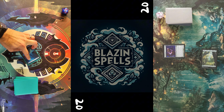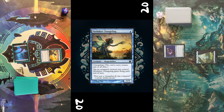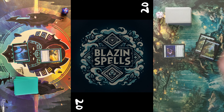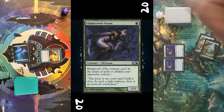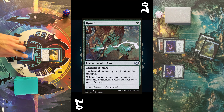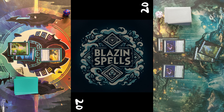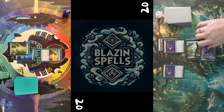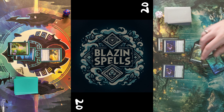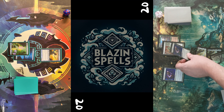Next game — opponent plays Forest for turn, followed by a Glade Cover Scout, passes turn. I draw, play an Island for turn, tap for Moth Dust Changeling. Opponent untaps, puts another Forest into play and casts Glade Cover Scout, followed by a Rancor on his other Glade Cover Scout and passes turn. I draw, put another Island into play, consider for a moment, and pass turn.